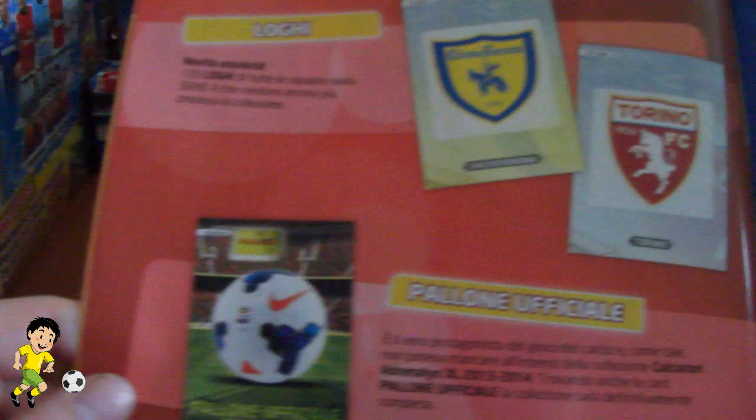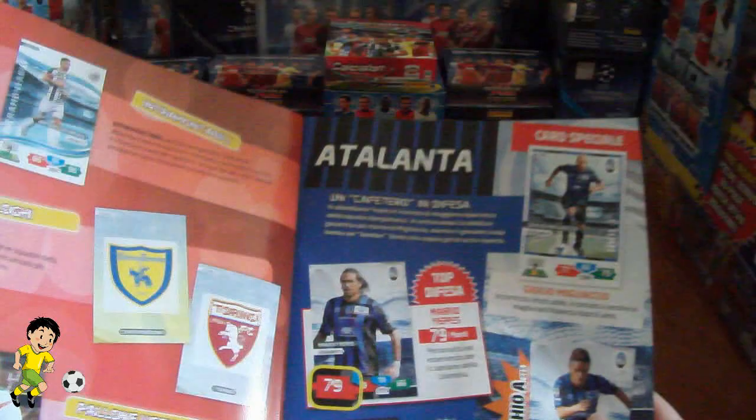Then you've got the club badges, or loge badges — there are 20 of those, obviously one for each of the 20 Serie A teams. There's Chievo Verona and AC Torino shown. And then of course you have one card, the Palloni Officiale, or the Official Ball of 2013, produced in limited numbers.